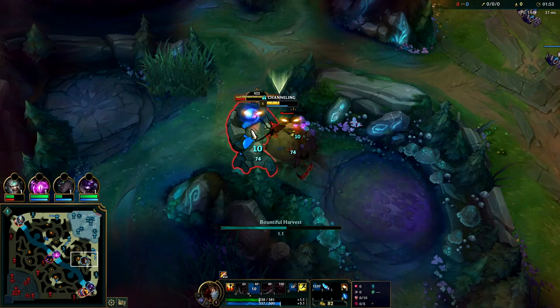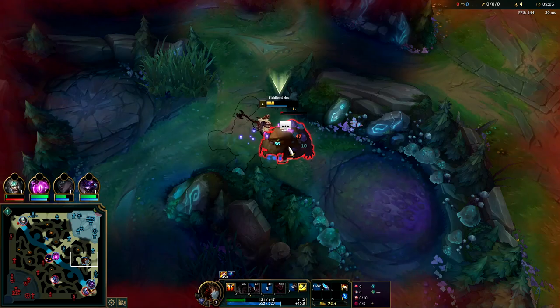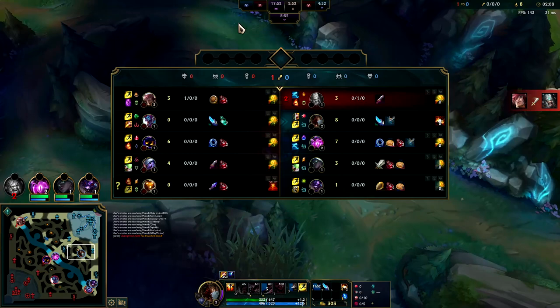We almost reset our Gromp on accident, pulled it out a little too far. Usually kill your blue buff first and then move on to your Gromp, get your E at level two. Then you're gonna go to your wolves.